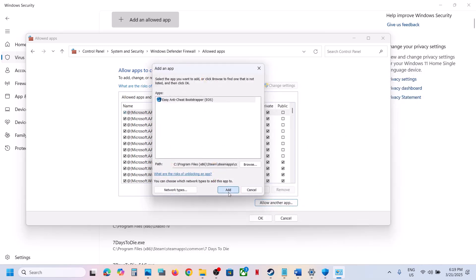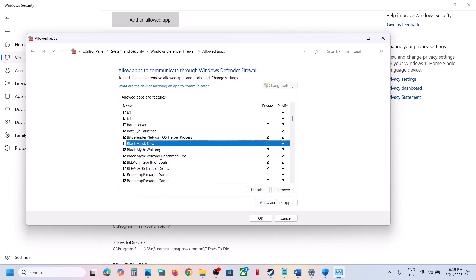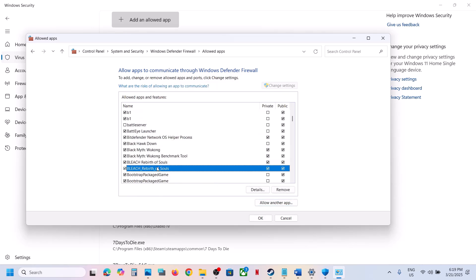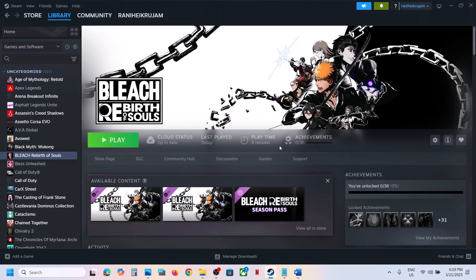Again click Add an Allowed App, Browse Apps, and select the other exe file and click Open. Now type Control Panel in the Windows search box, go to Control Panel, System and Security, Windows Defender Firewall, click on Allow an App or Feature Through Windows Defender Firewall, click Change Settings, click Allow Another App, click Browse, go to the game installation folder, open the game folder, select the game exe file, click Open, and click Add. Do the same for the other exe file. Once both files are added, launch the game and check.